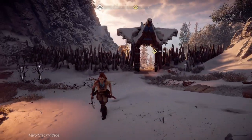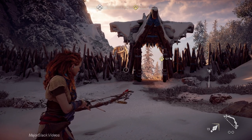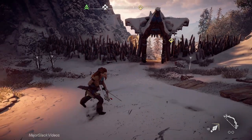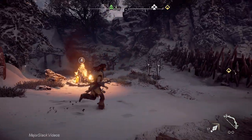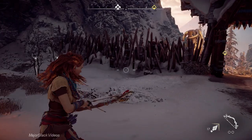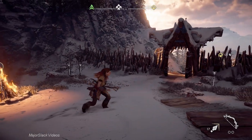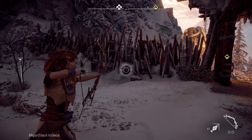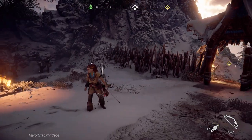Next, the bow. Hold L2 to aim, hold R2 to draw, and release R2 to fire. Make sure the bow is completely drawn before you fire. If you want to cancel a shot, release the aim button first — that way you don't waste a shot.